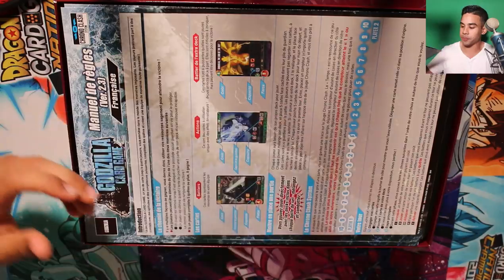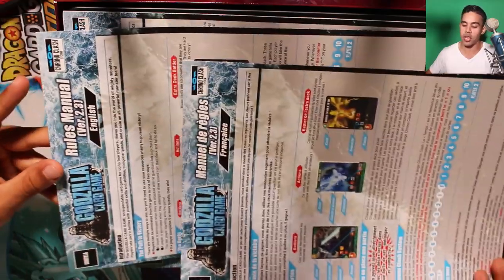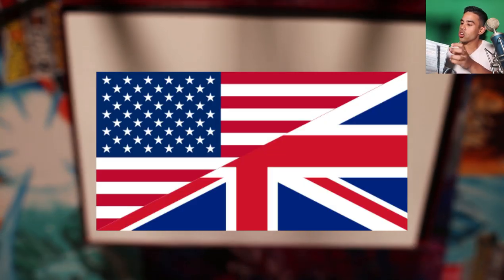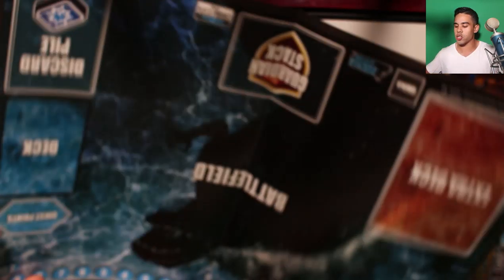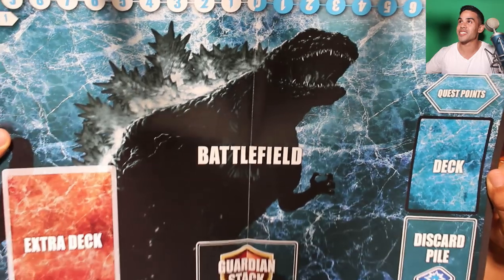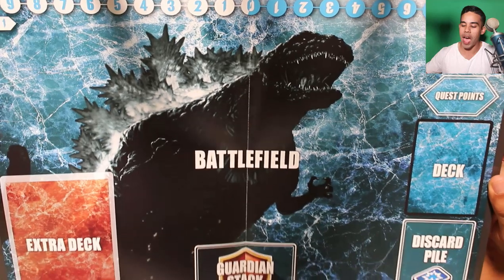It comes with an instruction manual for English, French, Italian, and Spanish speakers — so if you're French, English, Italian, or Spanish, you got the manual right there. And we get a Godzilla playmat — I was about to say how are we not gonna get a Godzilla playmat? This Godzilla playmat looks sick. I am a huge fan of Godzilla; I wonder if I could make this into an actual playmat.